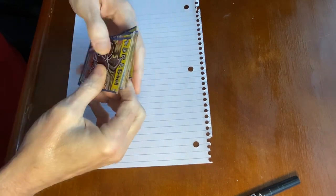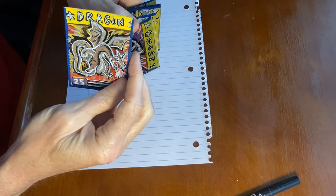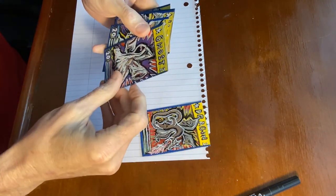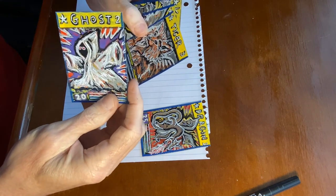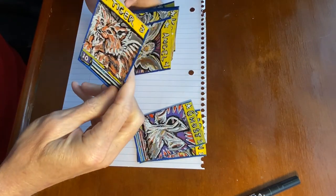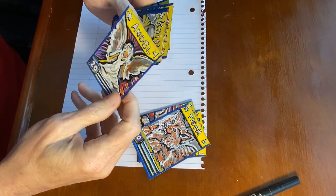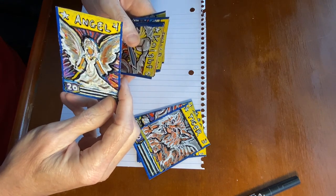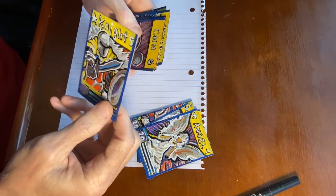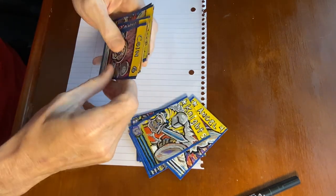It starts off with a dragon — put it on the other side. The ghost. Tiger — I always still gotta finish with some orange. This one needs some purple. And angel. Knight. Coin.